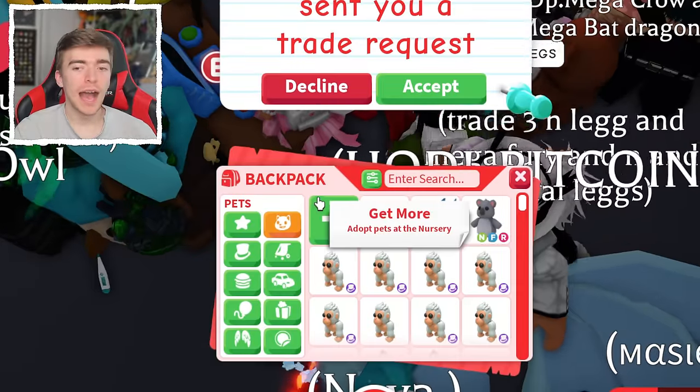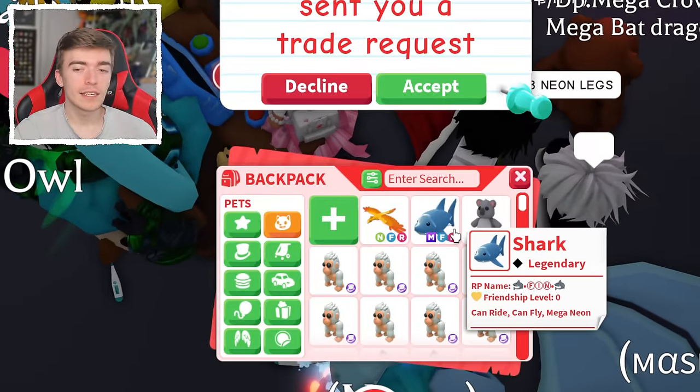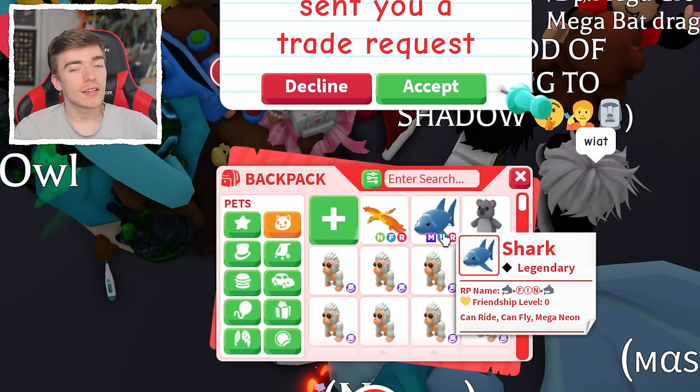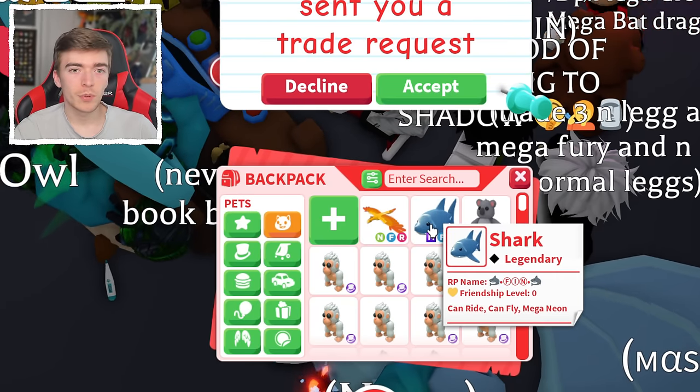That took me over an hour worth of trades. Let me know if that was a win or a loss. I did originally trade an Arctic Reindeer with a ride potion on it, so I think that's probably pretty good. Click to see me open 100 sticker packs in Adopt Me — I think you're going to like that video. Make sure you subscribe with notifications to help join the cookie cutter squad and get to 1 million.